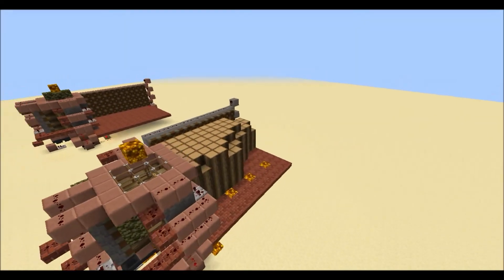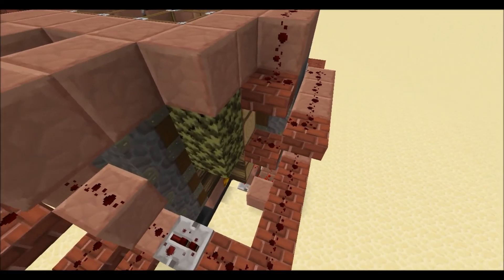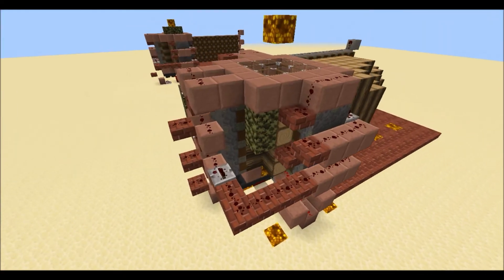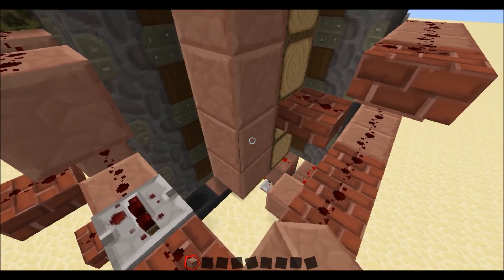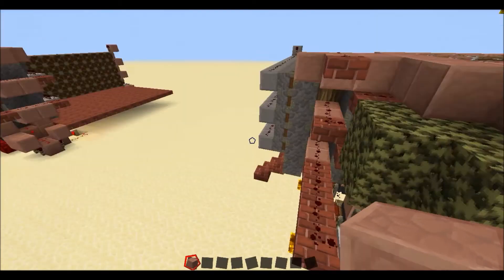A couple of final things before the end. First of all, sorry for my cold — I know I kept sniffing and making funny noises. But with the tree farm, what you can do is fill in all this space with just blocks. These leaves here won't wreck anything and they usually just stay here.